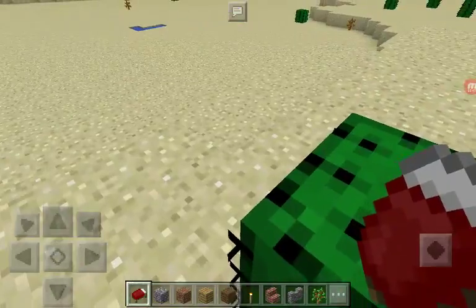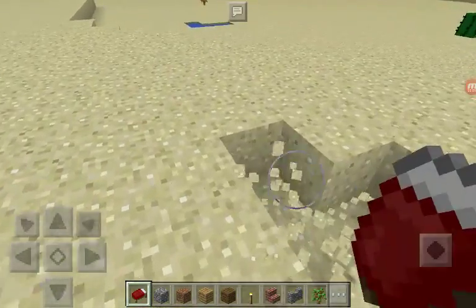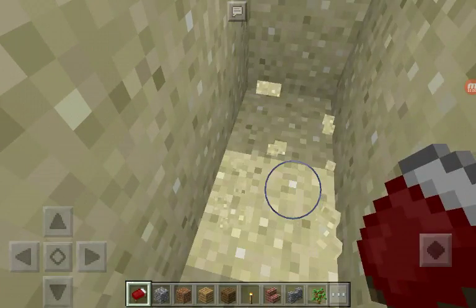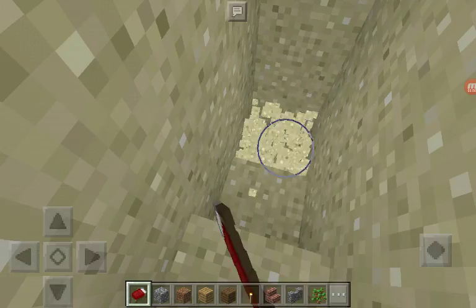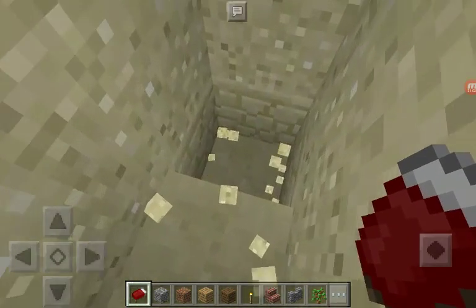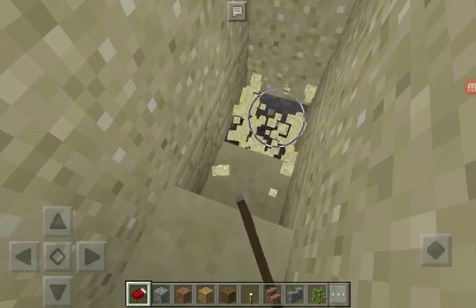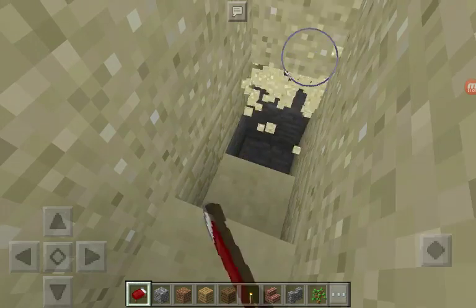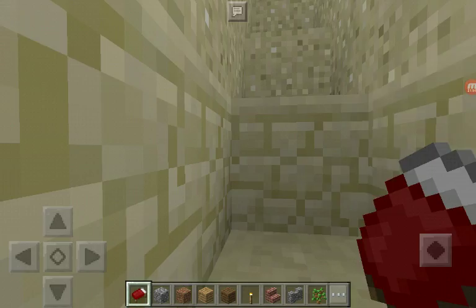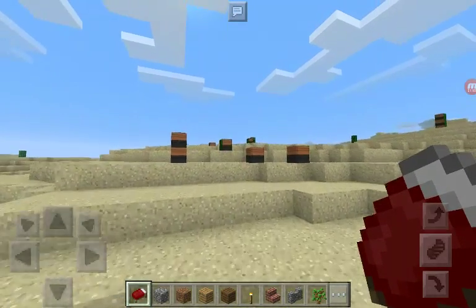Under the sand is sandstone, so if we go dig a little bit right there — that's sandstone. That's what you get when you go under the sand, and that's stone right there. But all that stuff, like that sandstone.